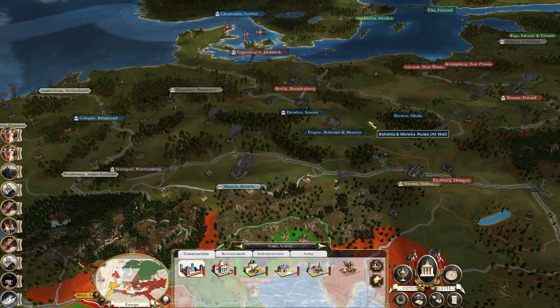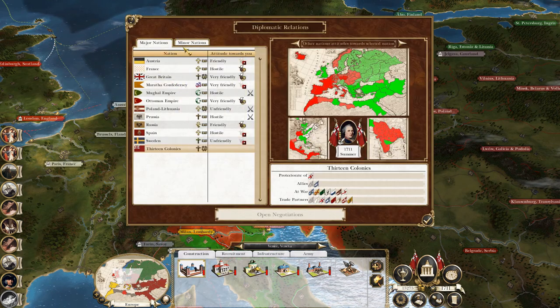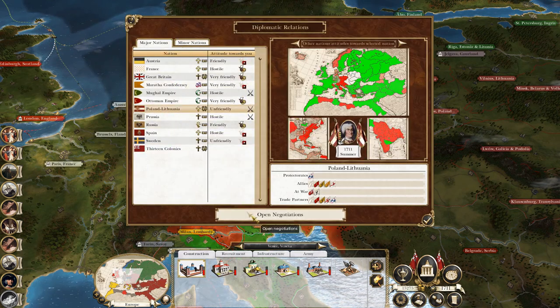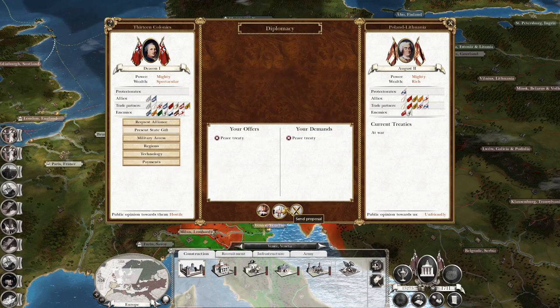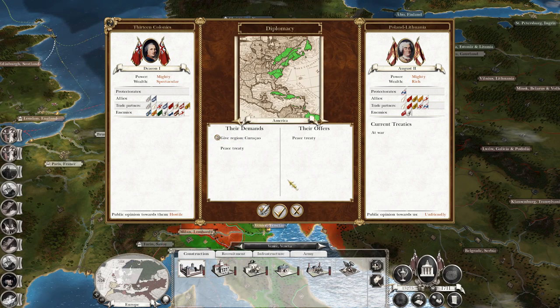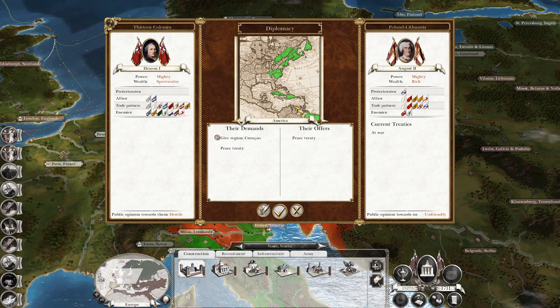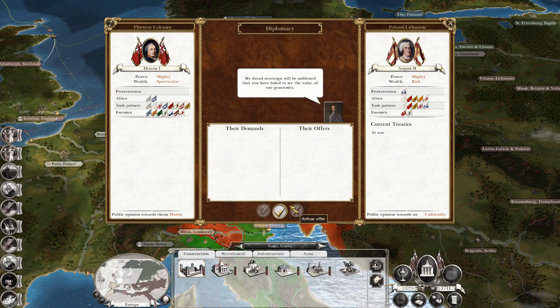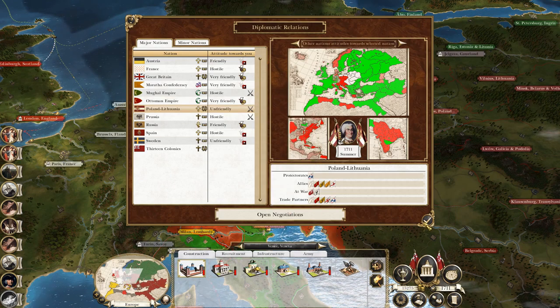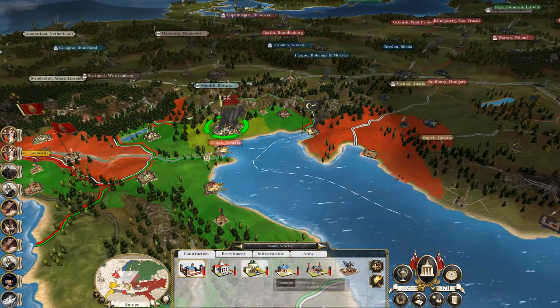So Prussia has declared on us. I don't know where they're going to attack us from. Poland... peace. Because that territory isn't worth a huge amount - it's just this one up here off the Venezuelan coast. We're not at war... we don't share a border for me to worry about. So I'm not going to make peace just yet.